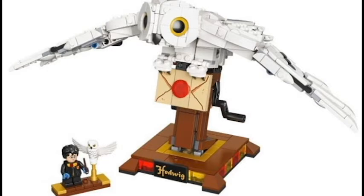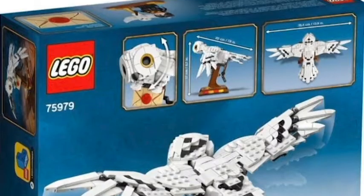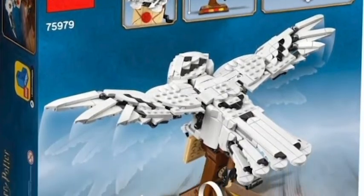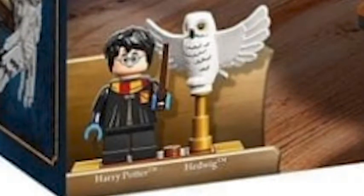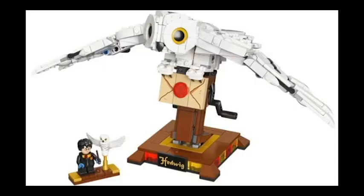Next we're going to move on to the buildable Hedwig. That is where the blue-gloved Harry came in. There is a buildable Hedwig, and it's also going to feature a mini Hedwig as well as the buildable Hedwig. That set is going to be about $40 — $39.99.